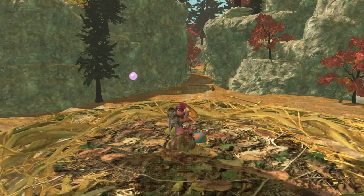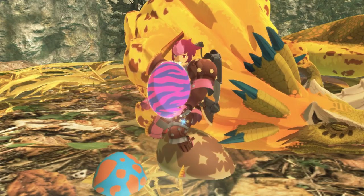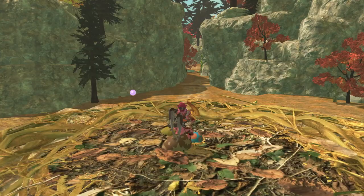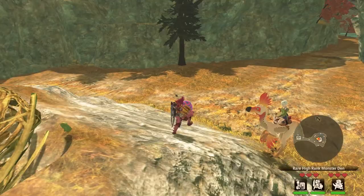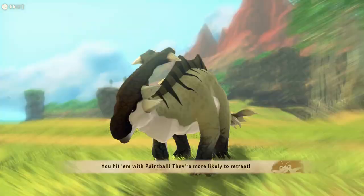Starting with the basics, there are three kinds of eggs: normal, golden shine, and platinum shine. Golden eggs have slightly better stats and better genes than regular eggs, and platinum eggs have slightly better stats and better genes than golden eggs. Navaru also mentions the weight and smell of each egg that you pick up, and generally speaking, the heavier and smellier an egg is, the better.